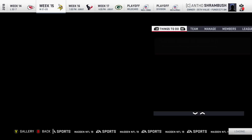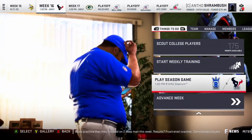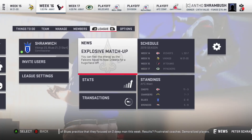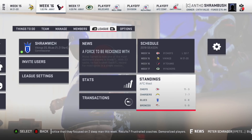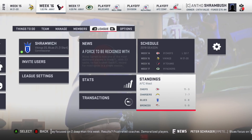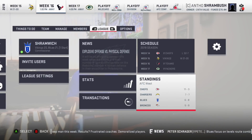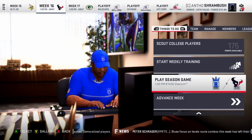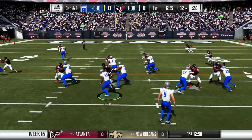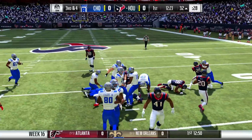Now we have to take on the Houston Texans. Let me spend my scouting points quickly. The Texans are also struggling this year at 5 and 9. Checking the division — we're still in third place. The Chargers are right above us at 7 and 7, so we might be able to get second in the division. If we both finish 8 and 8 it would come down to tiebreakers. Let's take on the Texans. Daniel Griffith just fumbled right away and the Texans got it back.